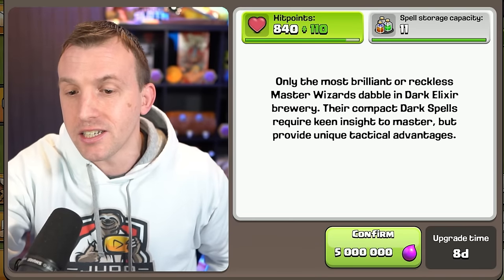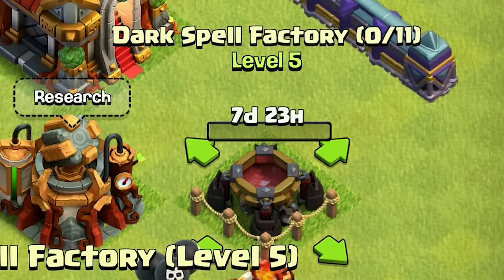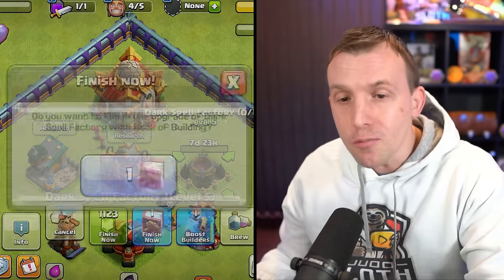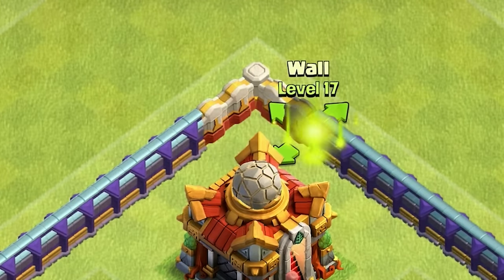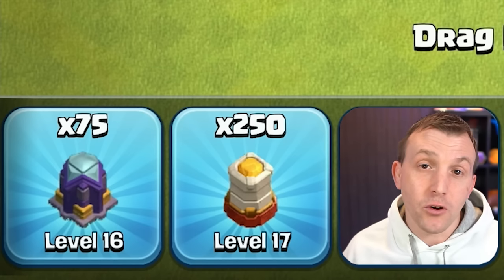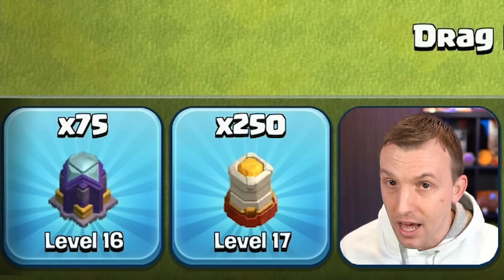It costs 5 million elixir and 8 days to upgrade. Any spells you brew within the Spell Factory will cook up at 50% the rate whilst this is upgrading, so you might want to use a Book of Building to finish this one off. Town Hall 16 players can also upgrade an extra 100 wall pieces to level 17, meaning a total of 250 out of 325 can be upgraded to that maximum level.